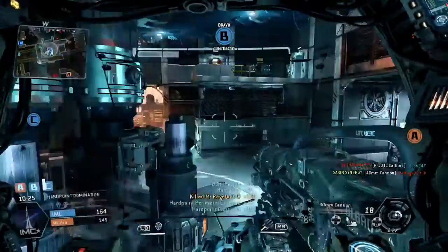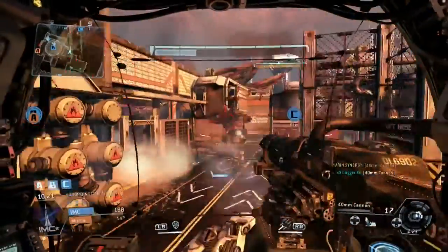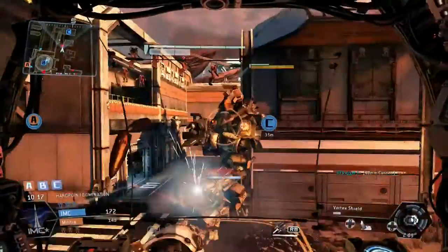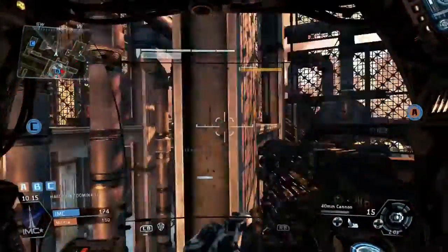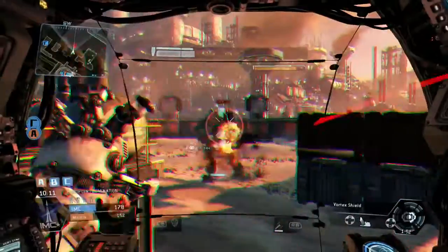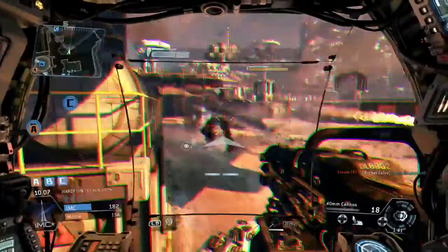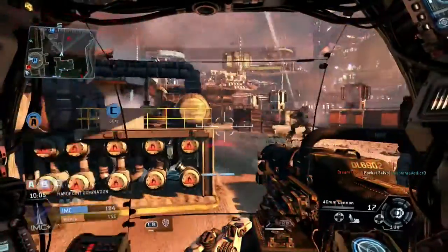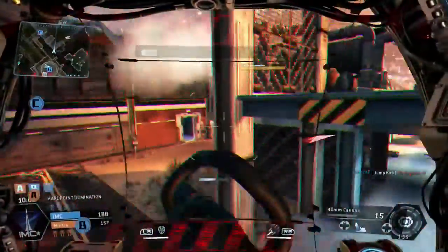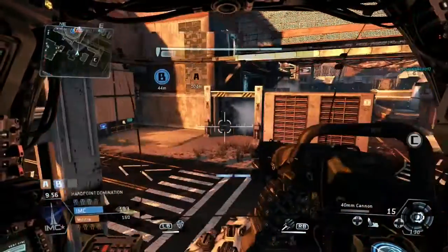Got an unstoppable wild faceoff punch, and Mr. Rage is equipped with the 40mm cannon. Yet another Titan — using the vortex shield to my advantage. The rocket narrowly misses but my health is pretty low, so I don't want to challenge this guy too much because he's got good rocket health on his Titan. Rockets come flying in and my health bar has gone pretty much down, so I need that shield back up otherwise I'm done.